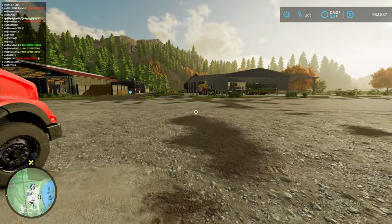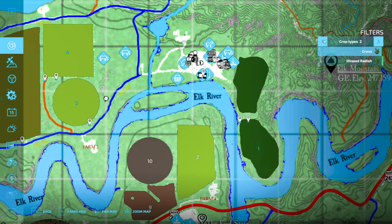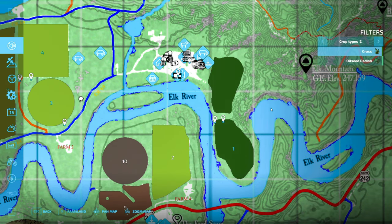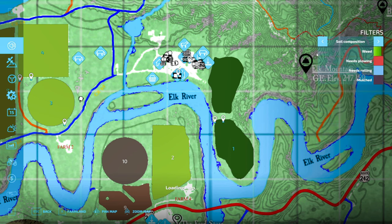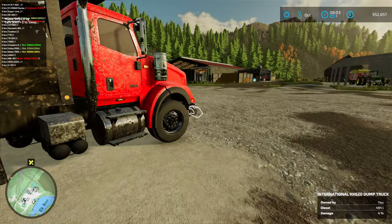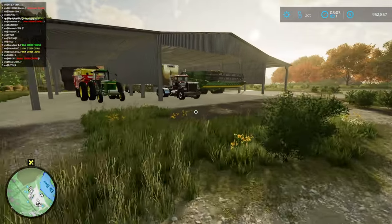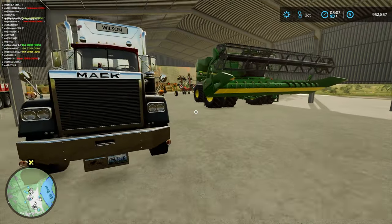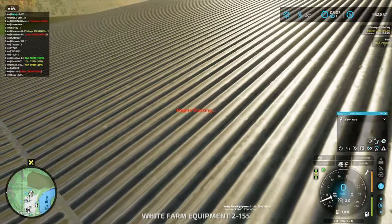Let's check if the hayfield is ready. First we've got to turn on the grass display. I guess in some ways it makes sense that Giants turns this off, but when you have hayfields you're constantly having to turn it on. It'd be nice if once you turn it on it stays on. Yes, excellent - hayfields are ready to be mowed! Let's grab a tractor and get going on that. I think our tractors are actually over here from last time - at least one tractor is anyway, okay the white one it is.